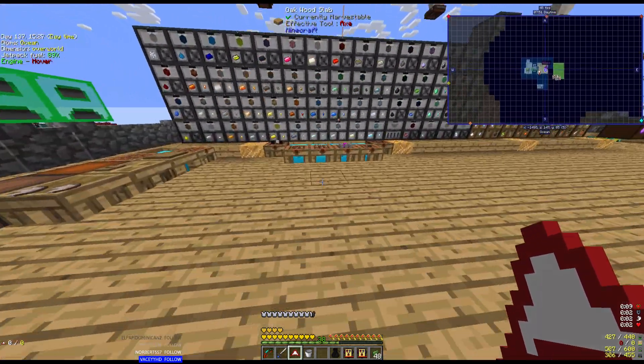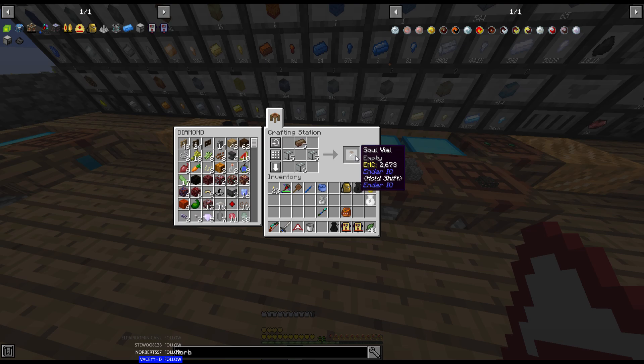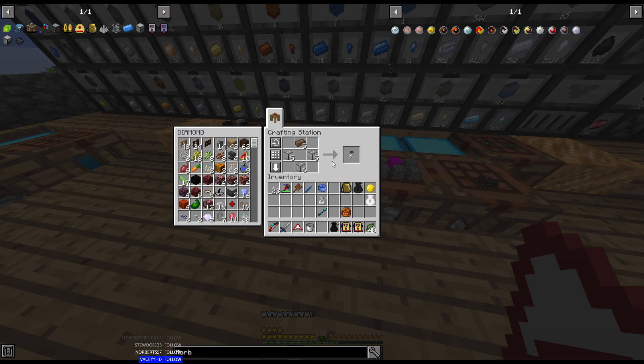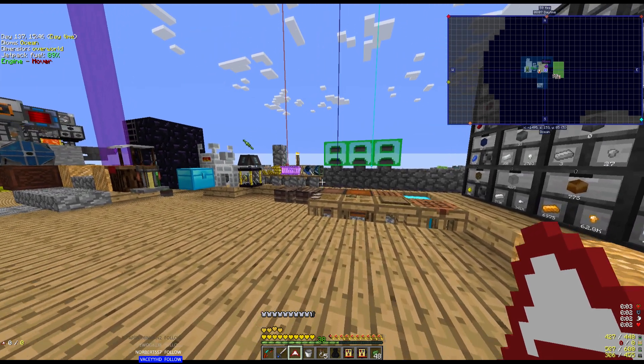Right over here in this table — getting used to this speed viewport, it's really messing with me — I've made some soul vials. This is just some fused quartz, which you can make by putting quartz into an alloy smelter. Then fused quartz with solarium gives you soul vials. I'm going to grab these and I think they're going to work for what I want to do, but we'll find out one way or the other.